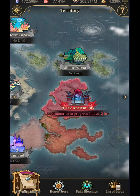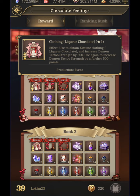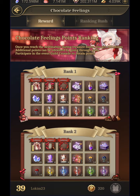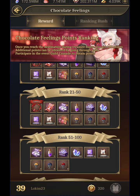Over here on the left side of the screen you'll see little events going on. Right now I'm ranked 39, and by going in here you can get clothing things which gain tattoo strength — these are for your consorts, which we'll get into in a second. These are a lot of things you can get, and you don't have to fight for rank one. There's rank two, three, four, five, and even a smaller gift for ranks six through ten. Right now I would land in 21 to 50, so I get a lot of good stuff.